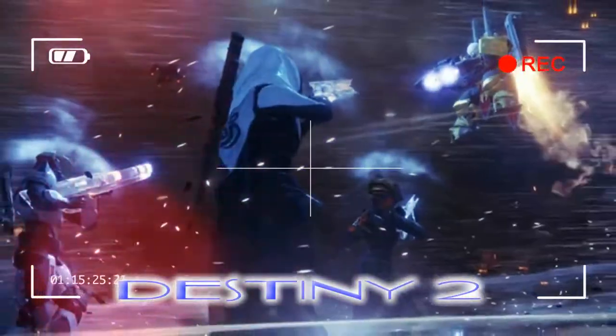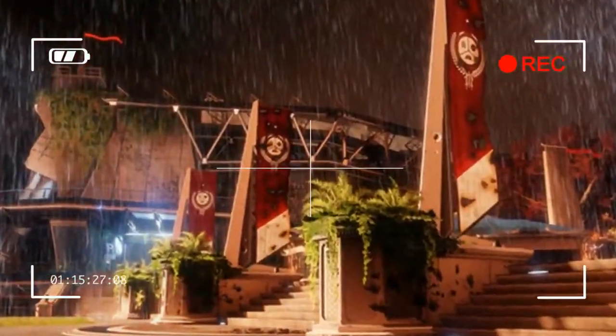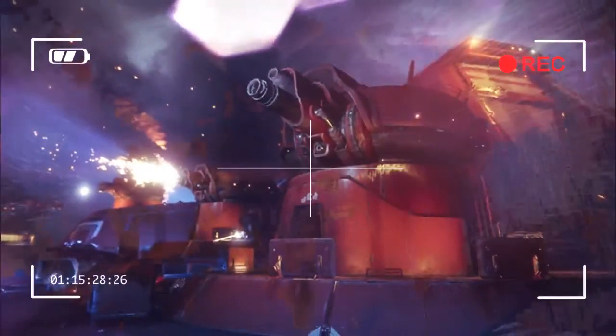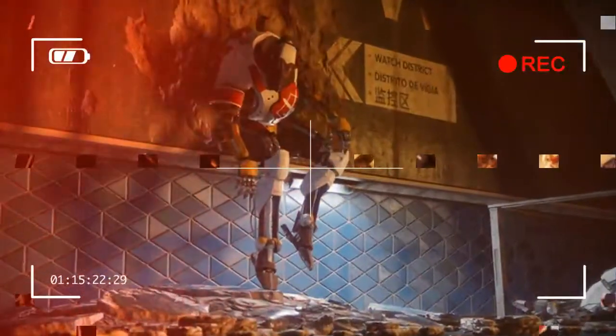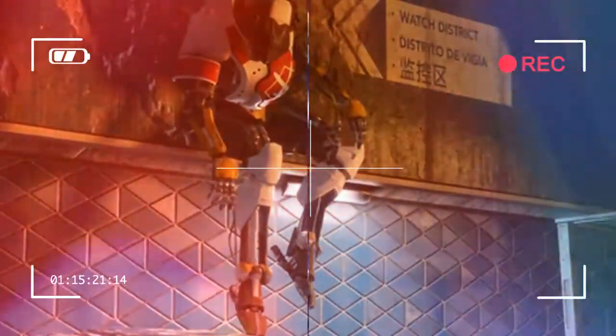The strike mission we played was the Inverted Spire in the Arcadian Valley on one of the new planets, Nessus. That planet was structured by the Vex, so you can guess what type of enemies we faced. We won't spoil it too much, but a vast majority of it is platform-based and there is an incredible section with giant drill bits swooping above and below you as you try to traverse the landscape. We played in a three-person fireteam and, luckily, the other two players were talented.